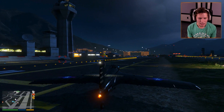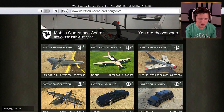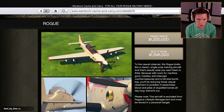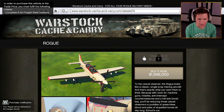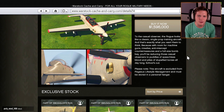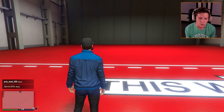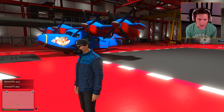We're going to head back to our hangar. And now we're on to our final Warstock vehicle, which is going to be the Rogue. It looks like this thing is going to be $1.6 million. Let's go ahead and buy it up. It's a two-seater, which is nice. The casual observer of the Rogue thinks it looks like a classic single-prop training aircraft — and that's exactly what you want them to think. Because with room for machine guns and missiles, anti-intercept countermeasures, and a full-size bomb bay, you're reducing those casual observers to puddles of speechless blood and piles of stupefied bones all day long. School's out. It's going to have rockets, machine guns, and bombs, which is going to be cool.